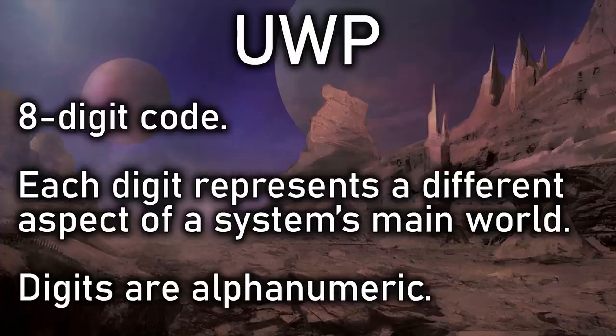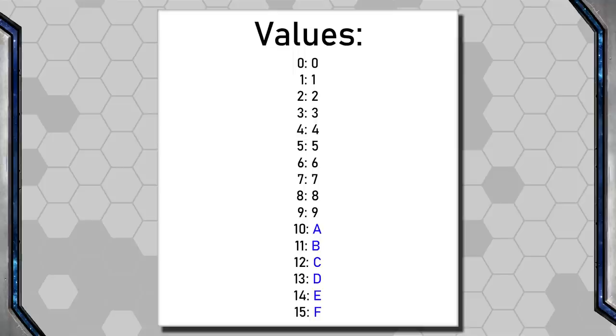Because the values can get high, the numbers are alphanumeric to keep them all single digit. They call it hexadecimal, but it isn't exactly hexadecimal because the values can go above F. Essentially we substitute letters for numbers above 9 — A for 10, B for 11, and so on.